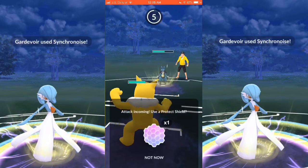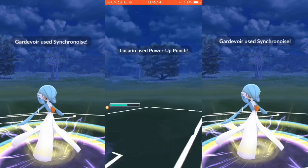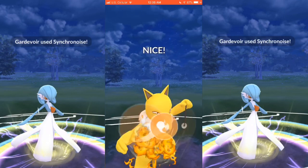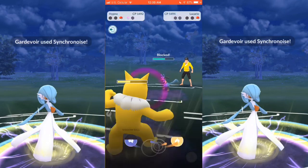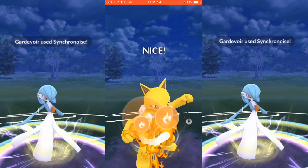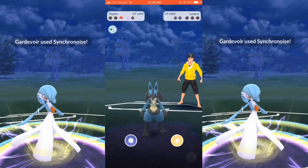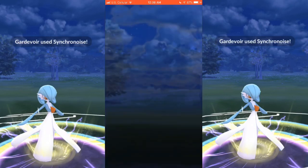I'm going to go ahead and shield this — or no, I don't shield this because this is a Power Punch. Never shield the first Power Punch unless it's super effective. I go ahead and launch a Fire Punch, which he shields, and then I go ahead and launch another one. Probably could have built up for a Shadow Ball, but it didn't really matter. I end up taking — I believe that was Game 3.